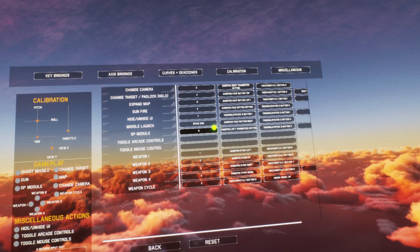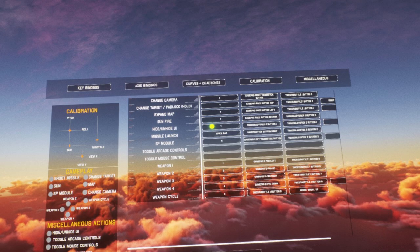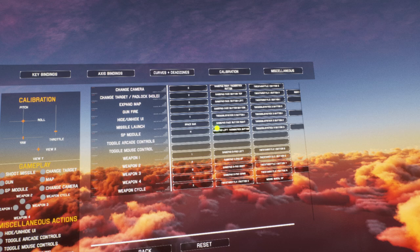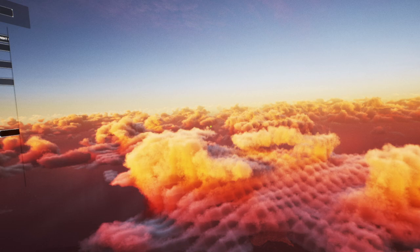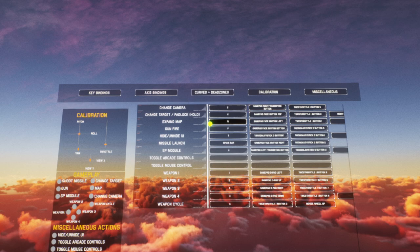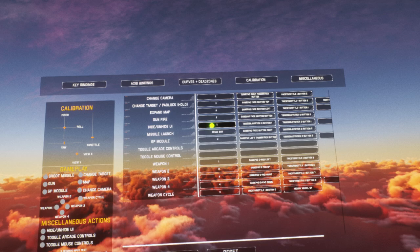On the monitor that'll cycle through two views in the cockpit and then to an external camera, which is useful. In VR mode, that resets and centers your view — useful to know. Change target I have bound on the throttle for my ring finger, so as I tap that it will change my targets. On the monitor, if I hold it down it will lock the view on that target. In VR I can move my head around and look — it's incredibly intuitive and very useful. The padlock view is incredibly useful.